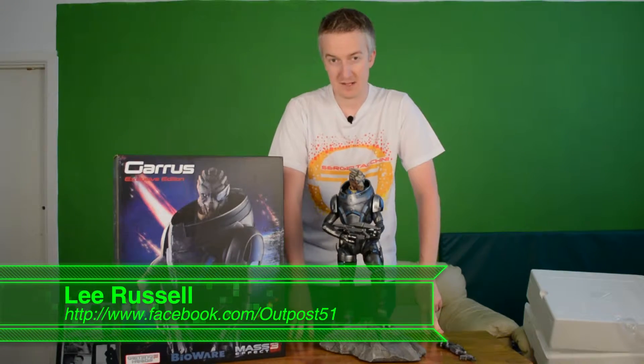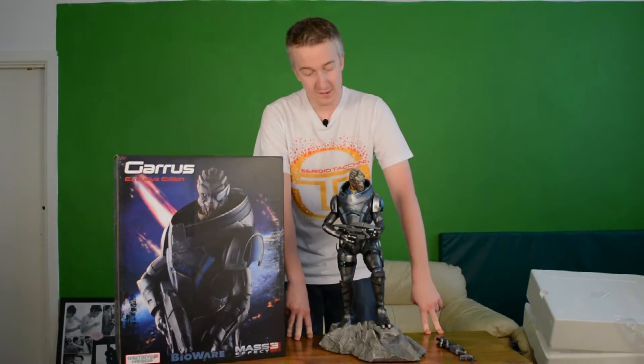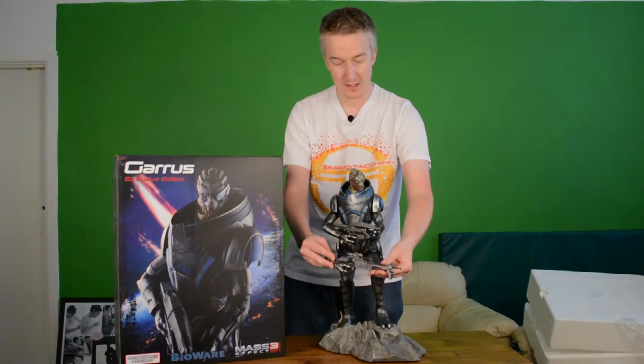Hi everybody and welcome to the latest episode of Collector Talk. I'm Lee Russell and today we're looking at the next figure in the Mass Effect line, the Garrus Vakarian Exclusive Edition from Gaming Heads. This figure measures roughly 21 inches tall and it's the exclusive edition because it has the 5-stone rifle instead of the incisor sniper rifle which you get with the standard edition, as you can see there.